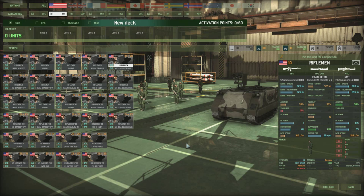Hi guys and welcome to another Wargame Red Dragon tutorial video. Today we're going to be moving on from the basics of infantry to look at them in more detail — their roles, individual units, what they should and shouldn't be used for, their weaponry, and what some of the stats mean. We're going to focus on American and Russian infantry as examples, and everything I say will be applicable to all other infantry types with slight differences.